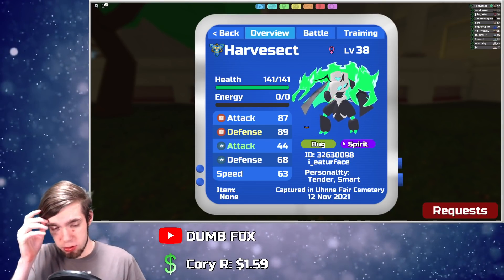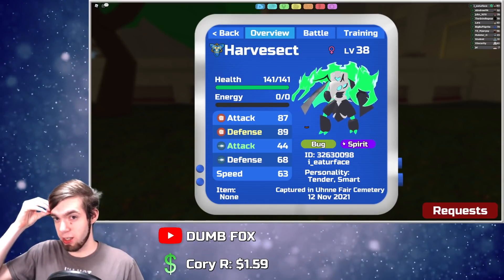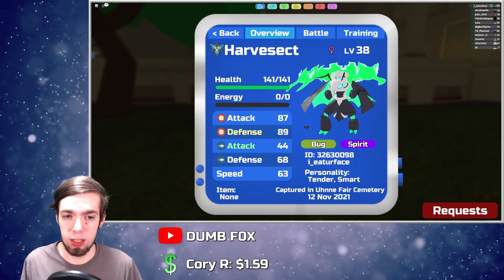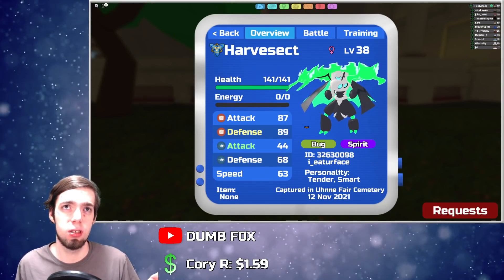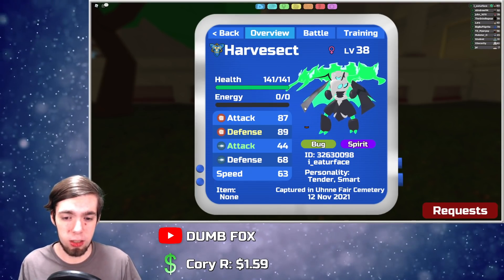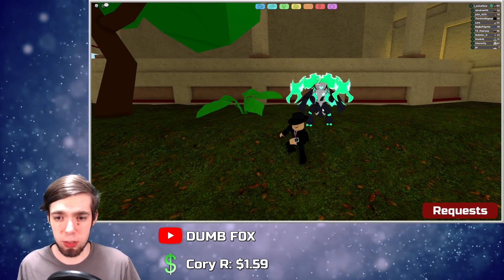Bug Spirit is a pretty interesting typing — it's kind of in the same ballpark as Fire Spirit where it interacts with a lot of types. It resists a lot of things. Off the top of my head: Dark, Bug, Toxic, Brawler, Typeless, Earth — there's quite a bit there. It's also weak to a lot, but typing-wise, this is really cool.